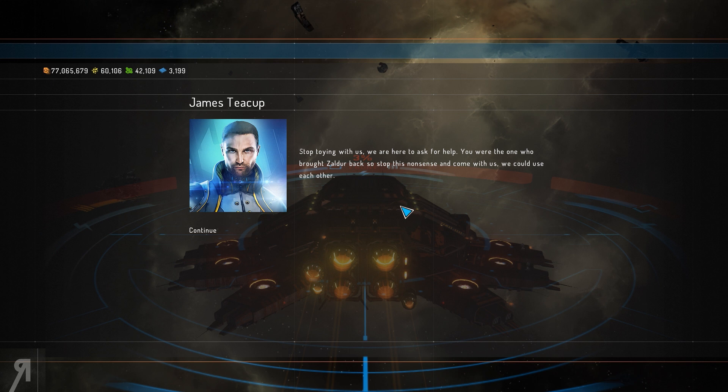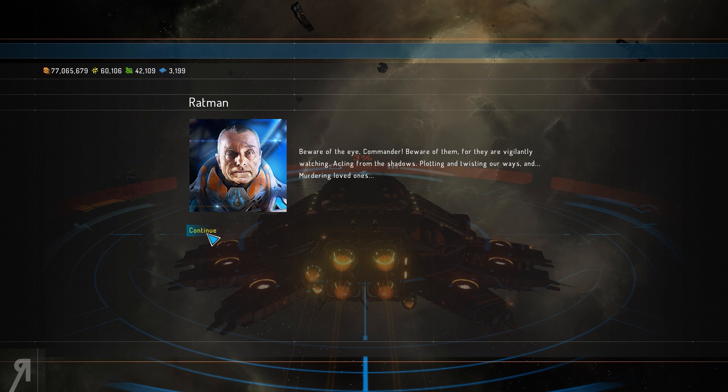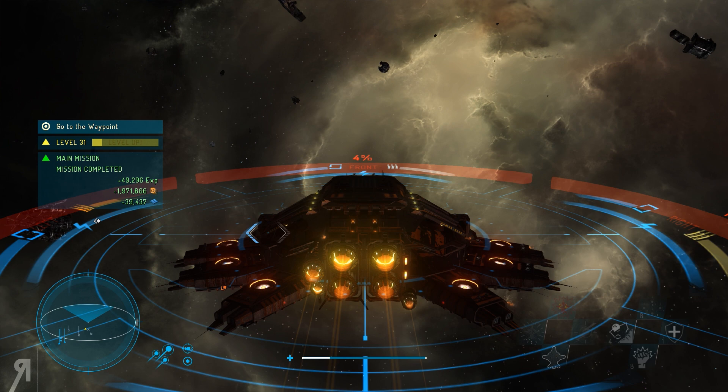We tell the Rat Man to stop toying with us — we're here on behalf of the Emperor and could use each other. He responds: "Do you know how it is to be betrayed by the Dominion when in utmost need? Betrayed after fully cooperating? Betrayed by all of Gemini? But now I know better — I see all for what it really is. Beware of the Eye, Commander — they are vigilantly watching, acting from the shadows, plotting, twisting our ways, and murdering loved ones. The end is nearing; come meet me when you are ready." Radiation levels are now minimal and we've received new coordinates.